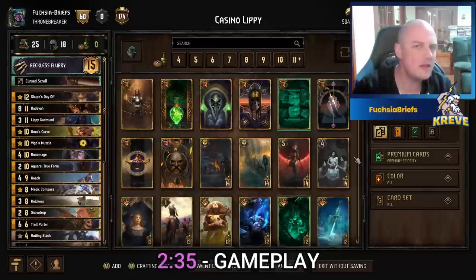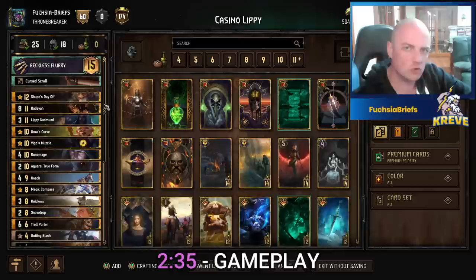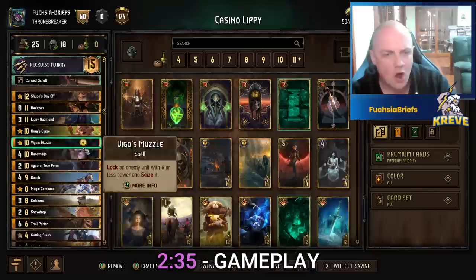Hey guys and welcome back. We're still getting back in the saddle so I thought I'd revisit my absolute favorites - Casino Lippy lists adapted for the modern age. The main idea with this deck is to create and steal as many golds as we can, put them back in the deck with your Lippy, play them all again, and hopefully play as many great cards and as few bad cards as possible.